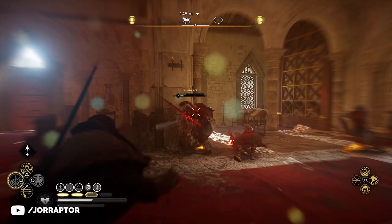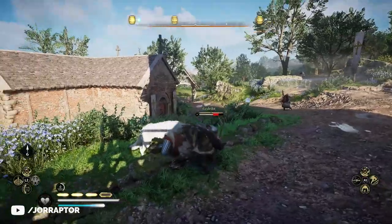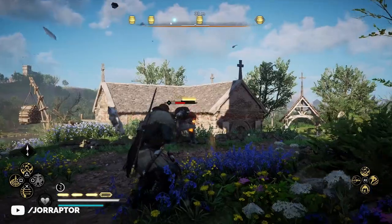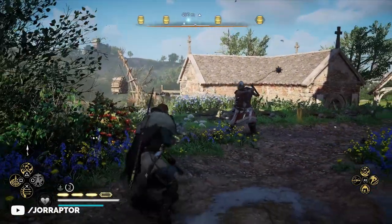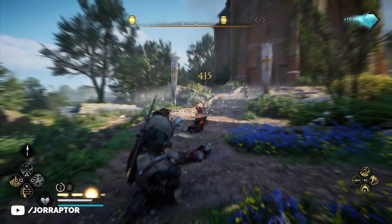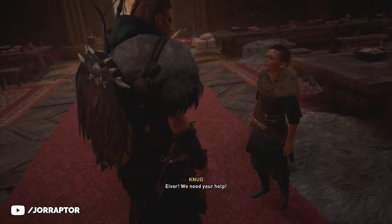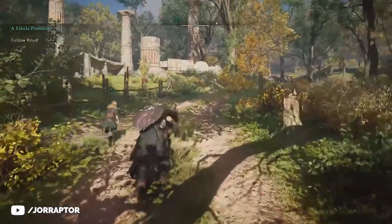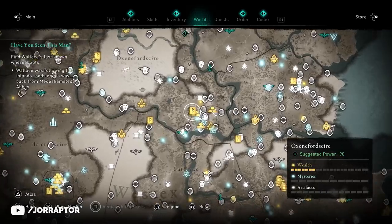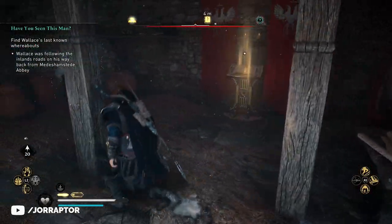I also used the Man's Best Friend ability during this raid — it's mostly just fun to use, having the wolf appear and attack the target. On rank 2 the wolf stays around to help and holds the enemy, making it easier to aim charged shots and finish them off. You get rank 1 from the 'Little Problem' mission in the settlement, available around settlement level 2 or 3. Rank 2 can be found in Oxenefordscire — find an opening in the tower, climb inside, and you'll get the ability upgrade.